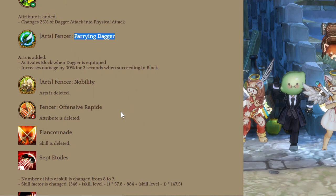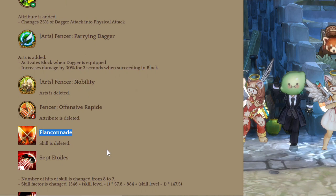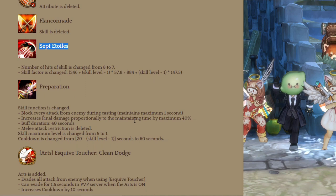They deleted the old art Nobility and also Offensive Rapide. A skill called Flankonade was also deleted — there better be damage increases on some other skills. Next skill is Sept E-Toils — they reduced the number of hits from 8 to 7 but increased the skill factor.